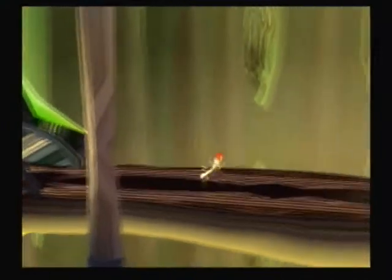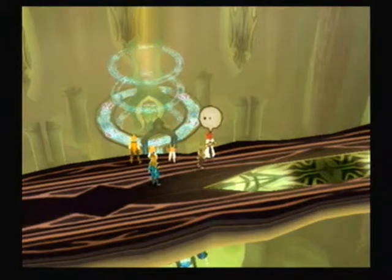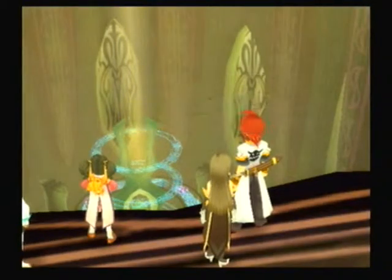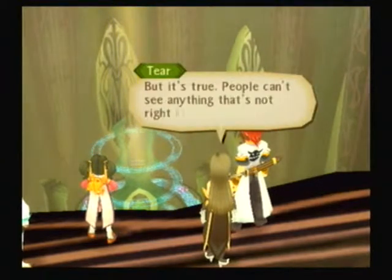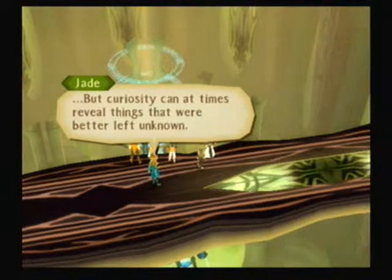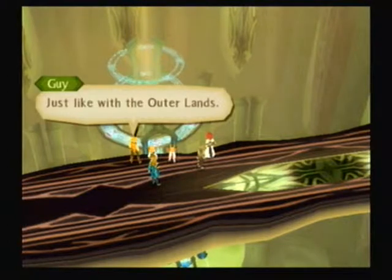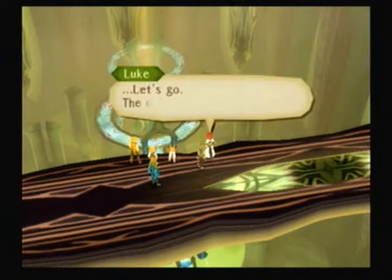Head into this room — should be a couple of chests in here. Kind of a short area. I just can't believe we've been living on top of these things. Well, you did blow one up. But curiosity can at times reveal things that were better left unknown. Like the fact that the whole planet is just a liquid poison — just like with the Outerlands. Nevertheless, we cannot run now that we have seen the truth.